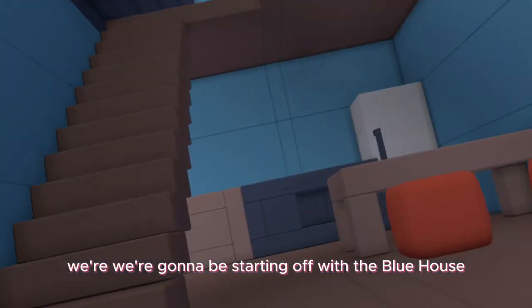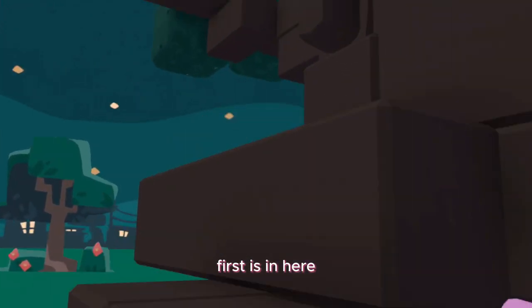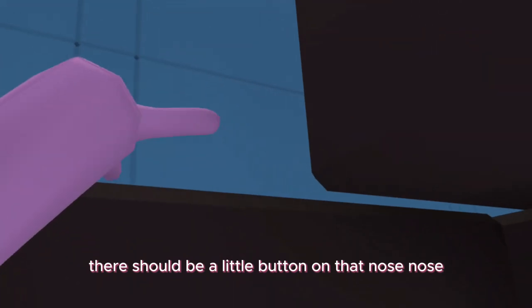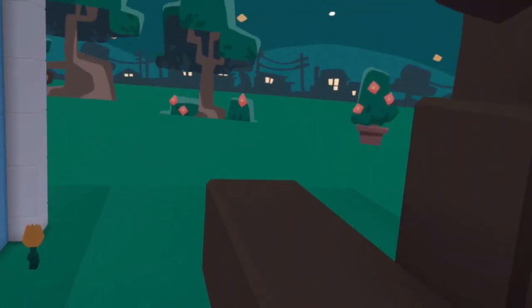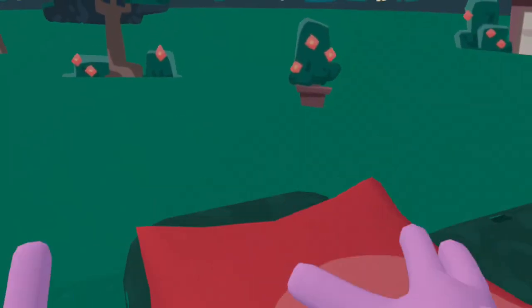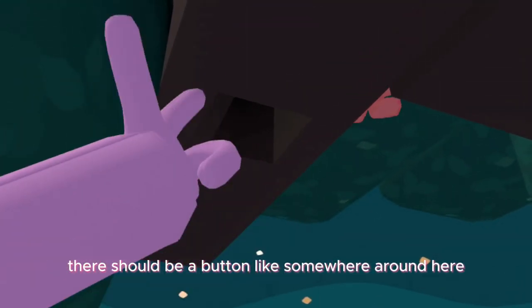We're going to be starting off with the blue house. First is here — there should be a little button on that gnome's nose. The next one should be right up here. There should be a button somewhere around here.